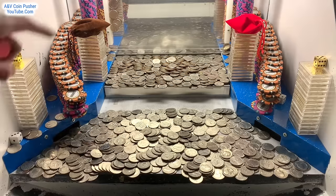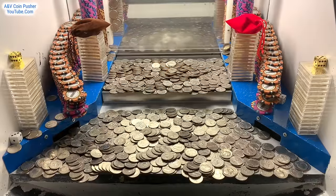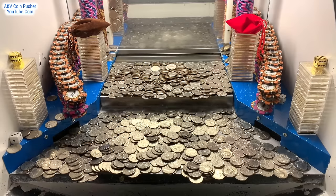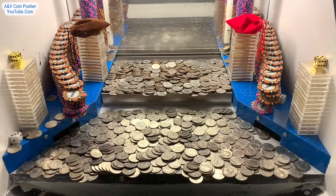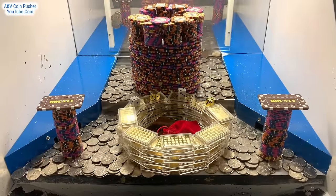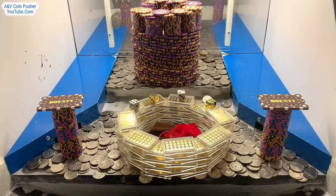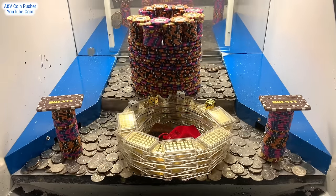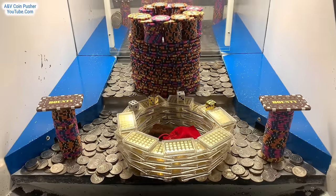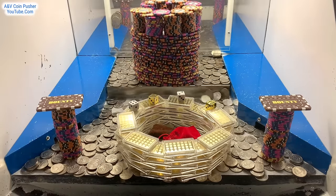I'm going to go ahead and cash in this red earbud first, and they'll take all that stuff on the blue shelves and put it into the play field. After that we'll cash in the ten dollar chip. I cashed in the red earbud — they took everything on the blue shelves and put it all into the play field. Looks like they combined all that gold into one enormous tower right there in the center, put the red and brown mister bags inside that tower, and put all four dice — two gold and two white — on the back of that gold tower.